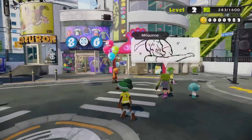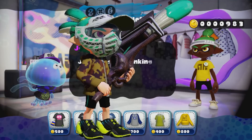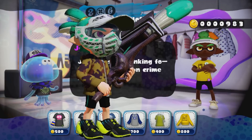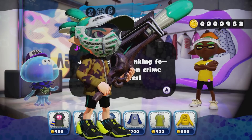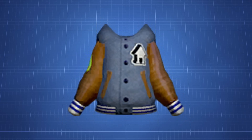First up, the Varsity Hoodie. This is a grey and brown hoodie with a white house logo on the top left, complete with black buttons and a hood. Early screenshots show that it was displayed in the Jellyfresh store in the beta, but the final game shows the camo zip hoodie instead. Its name suggests it could have been an early version of the existing Varsity jacket, or a completely different item. And now it isn't in the game at all.